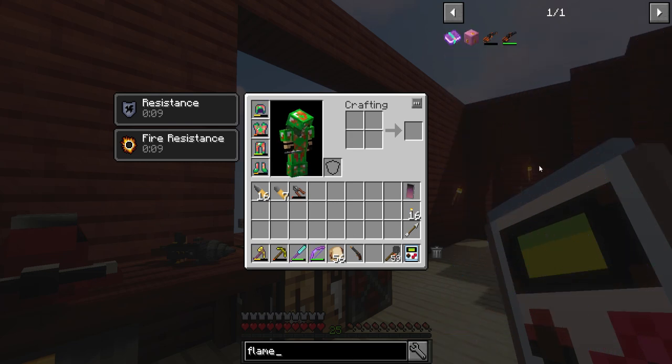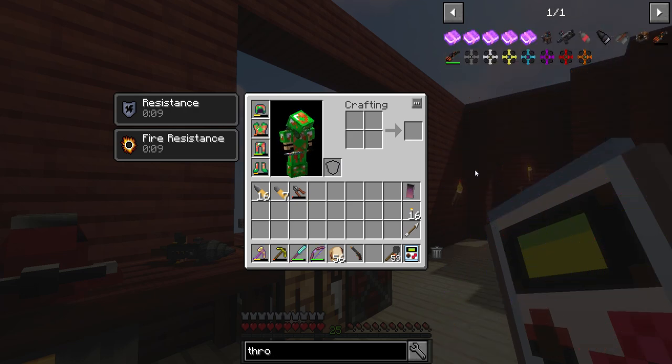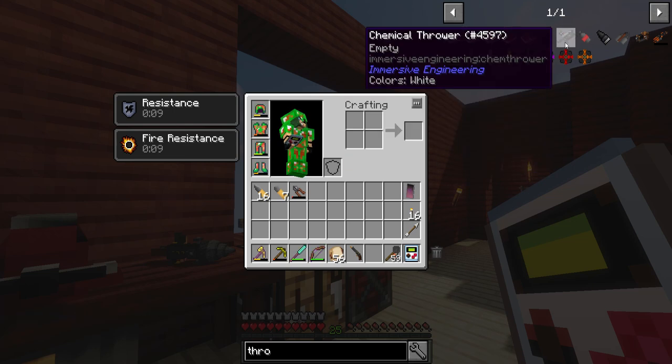We can continue on with some other stuff, but wait — it's a chemical thrower, isn't it? That's right. It's not a flamethrower. It's a chemical thrower, because it can throw all sorts of different chemicals, including water to put out fires, or other things. There's all sorts of stuff.